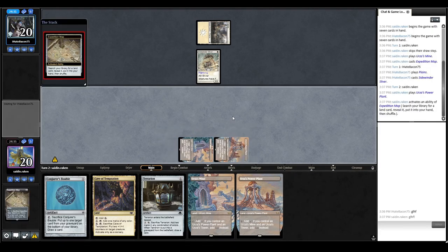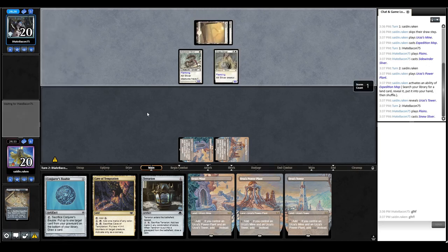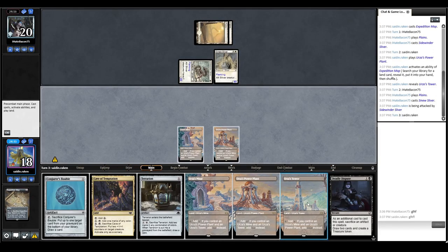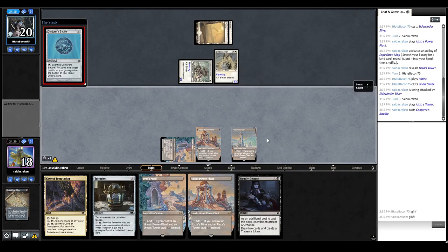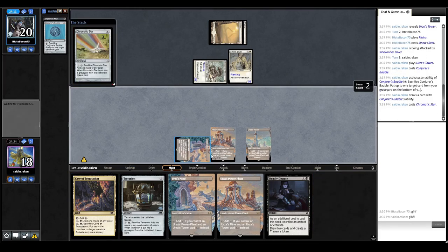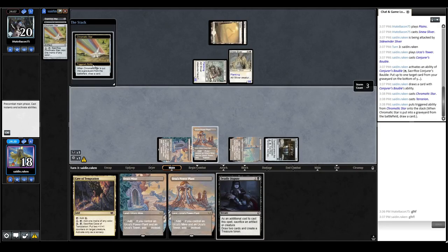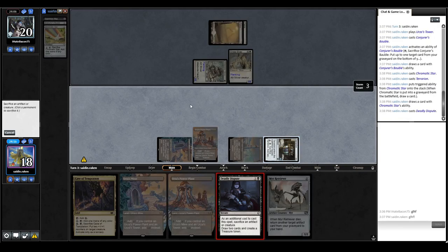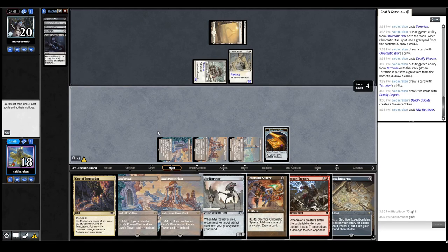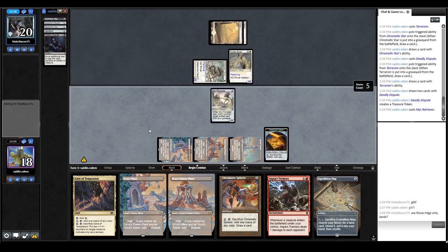On our turn we're going to get the Tower, then probably Bobble cycle and play Terrarion. We're going to take 4. We need to get life really fast and a ton of Golems fast. We Bobble and find Chromatic Star. We play Tower, Terrarion, crack it for black, then Deadly Dispute the Terrarion. We play out the Mirror Retriever to block. We have Impact Tremors now - close to looping. If we find another Mirror Retriever and an Altar, we have the infinite kill.